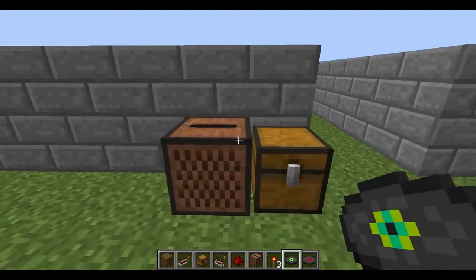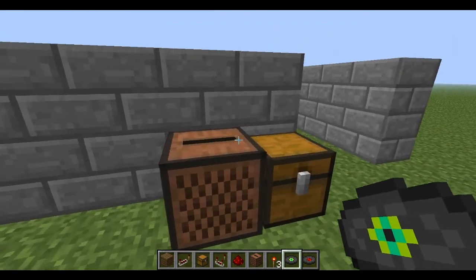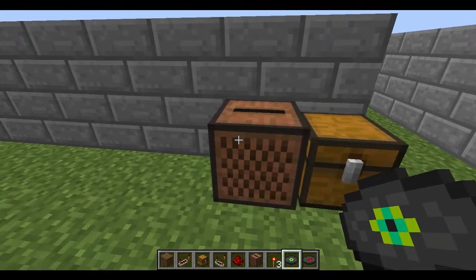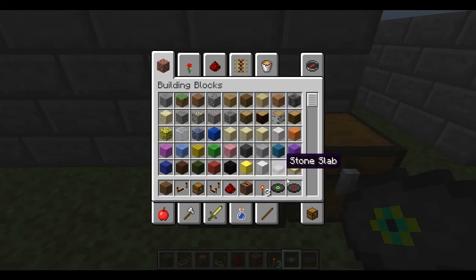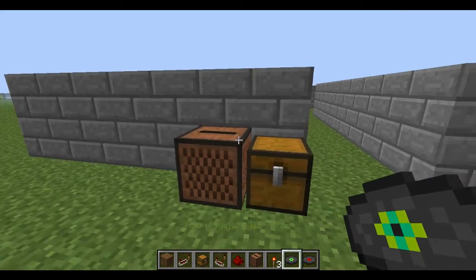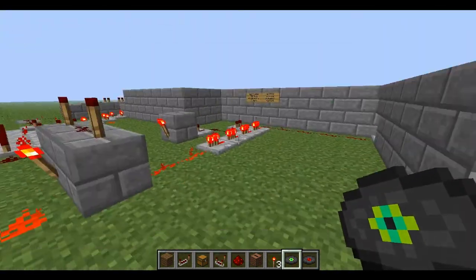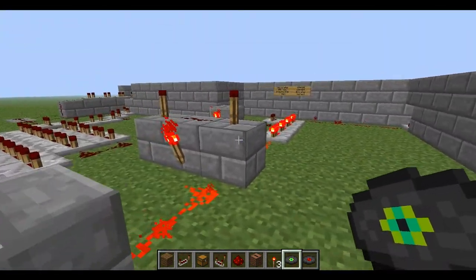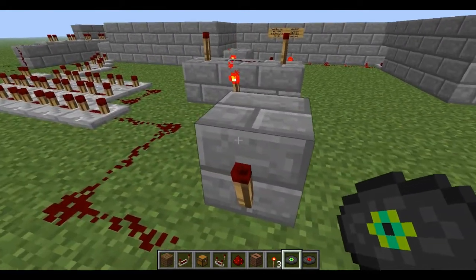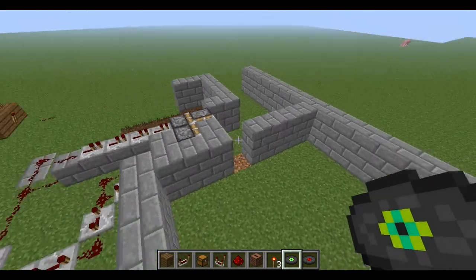Hey guys, it's Oxen78, and I'm here recording a video of a musically activated door, or a record disc activated door. So basically, if you put in the disc 'Far', it'll activate the redstone current output analyzer, which turns off the inverter and allows the doors to open, like so.